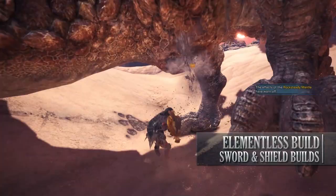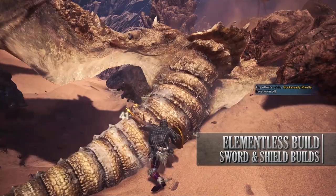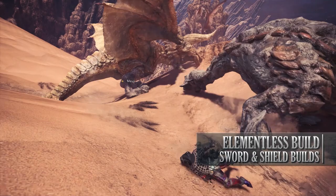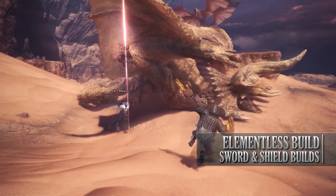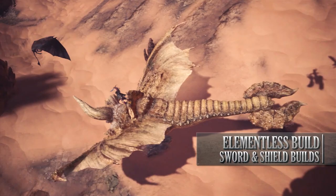The first build I like to use is the Elementalist build. This is a straightforward DPS build that utilises the Elementalist bonus. Now a disclaimer: with the Sword and Shield the weapon does benefit from elemental damage thanks to the fast sword slices you can pull off. However with the Elementalist build I tend to stick towards the slower, harder hitting shield attacks, as the shield attacks do not benefit from elemental or ailment effects.